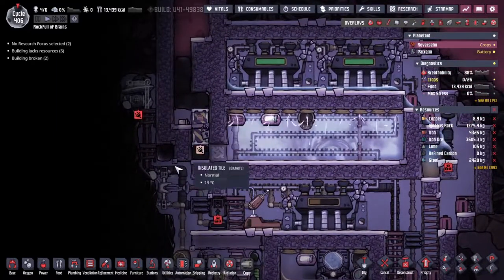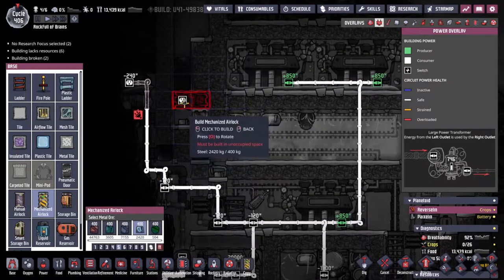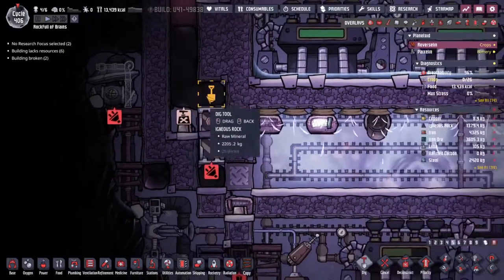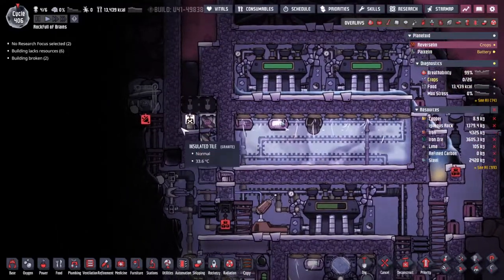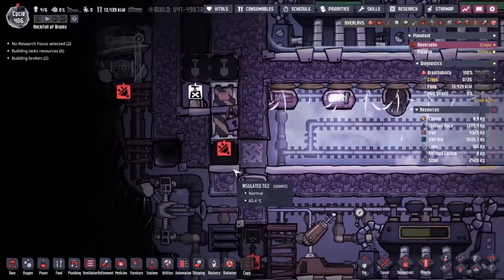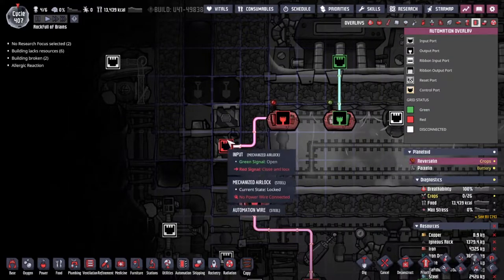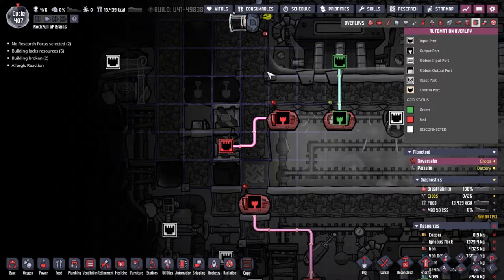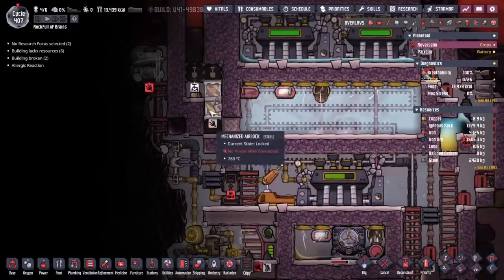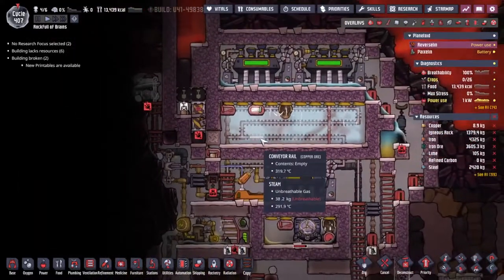What we're going to do is put a new mechanized airlock - we're going to pop that in this direction. There's a ladder there but we'll take out the ladder, dig out these guys, and put down another door. We're going to fill in this space here where the copper is currently sat at 1000 degrees centigrade. The thermo sensor will control both doors - the close signal comes to both, this one closes first before this one closes, then we'll send a NOT signal to open this guy back up, trapping a small blob of lava at the bottom with a vacuum between it and this second door.